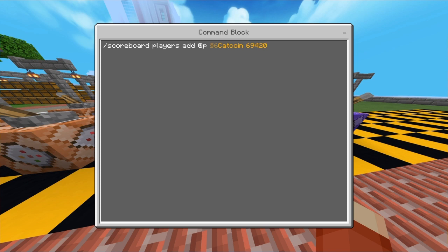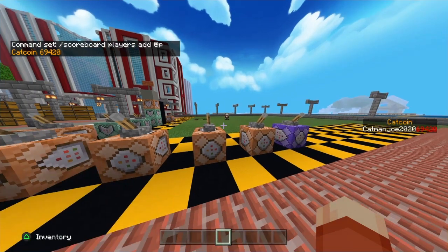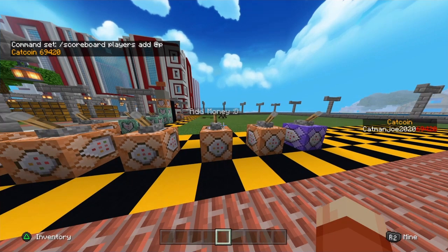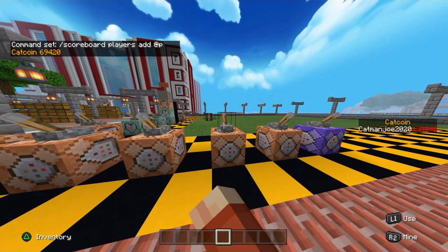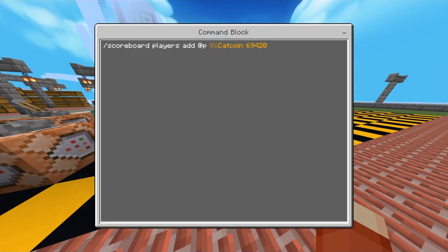For example, I'm adding 69,420 cat coin — a very specific number, definitely. As an FYI, like I mentioned in my how-to-make-a-custom-scoreboard video, the scoreboard name you typed in the command block area must be the exact same as you typed in the two previous scoreboard command blocks, or else this will not work.